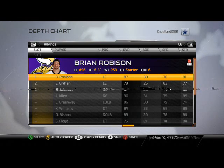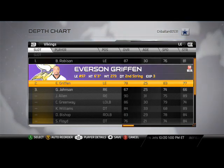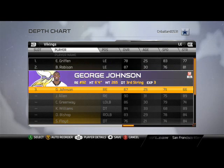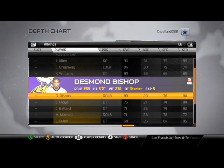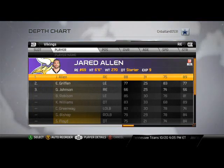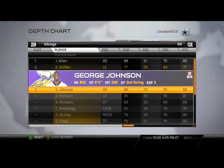For the left defensive end, remember your depth chart for defense is very important for the Minnesota Vikings. They don't have a whole lot of linebackers — they have a lot of defensive linemen — so we're going to use a 4-0 ends type of package with this team. The left end on screen needs to be our fastest defensive end, so that's going to be Everson Griffin, and I'm going to put Jared Allen to back him up.